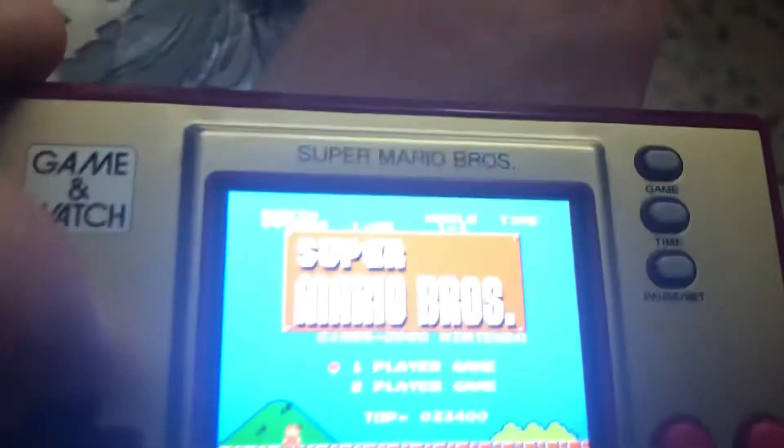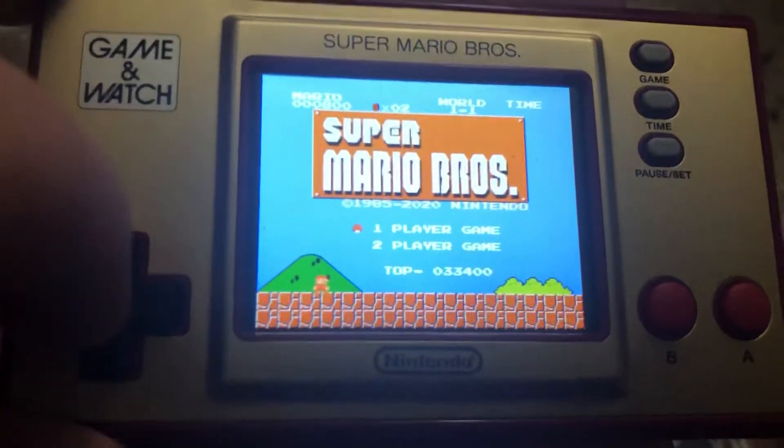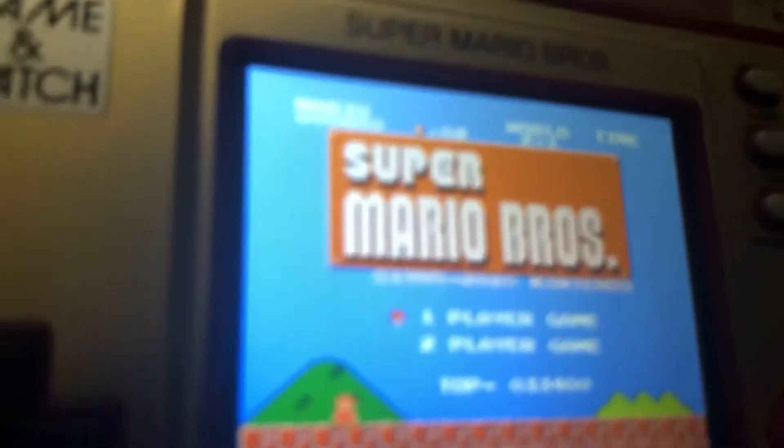I'm going to show you guys a little something. First, all you need to do is press up, up, down, down, left, right, left, right, and B and hold A like this, and what would you get?